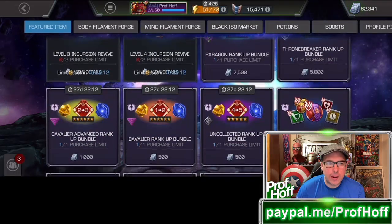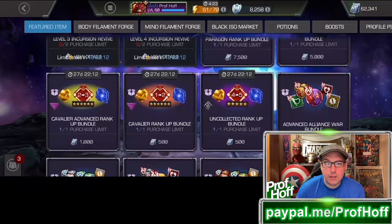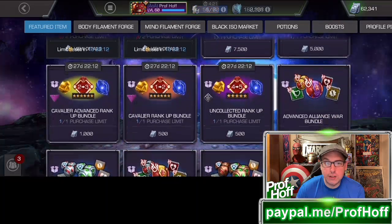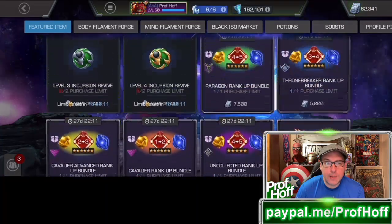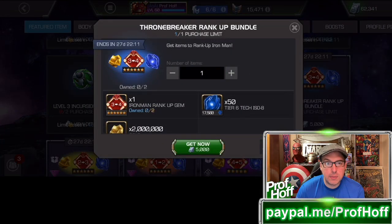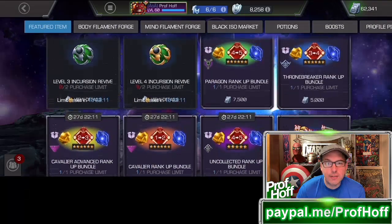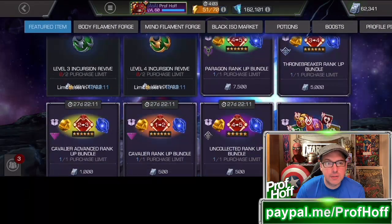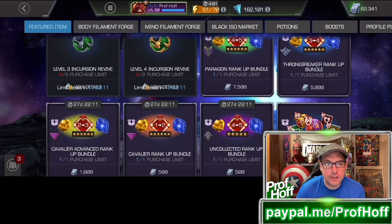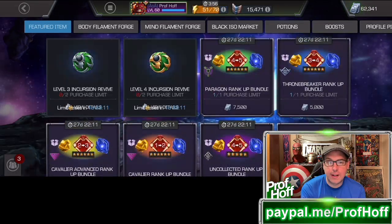The rank 1 to 2 and rank 2 to 3 offers are fine, and even the 5-star to rank 5 is pretty good. But that rank 3 to rank 4 is ridiculously overpriced. It should really be around 2,500 units to be fair. You're going from 1,000 units to 5,000 — that's 5 times the price for rank 3 to rank 4, when it's not even twice the price to go from rank 4 to rank 5. That's crazy.